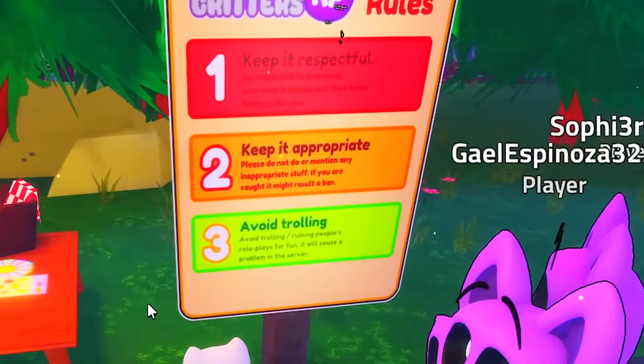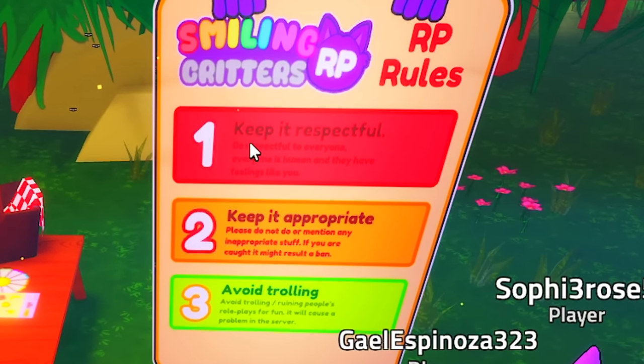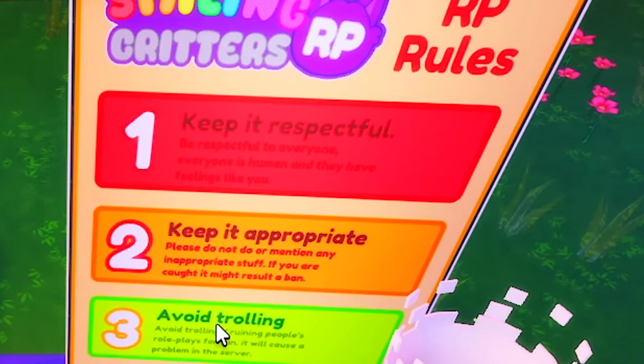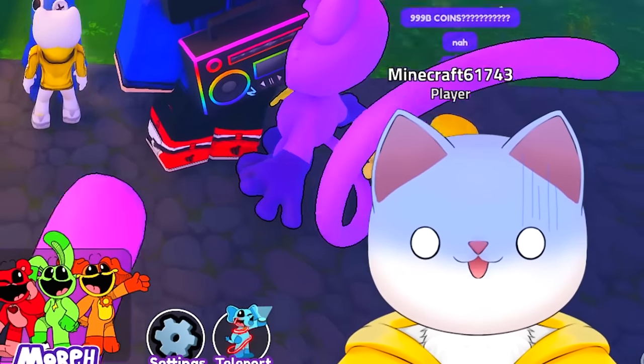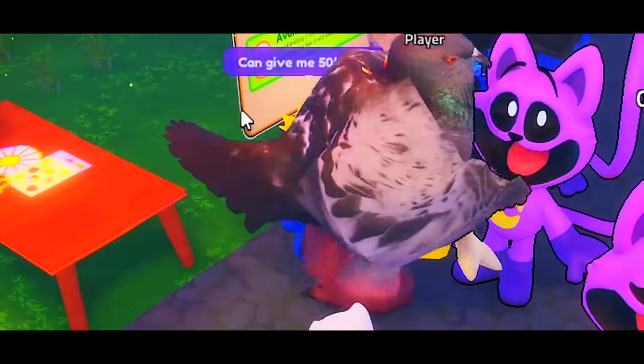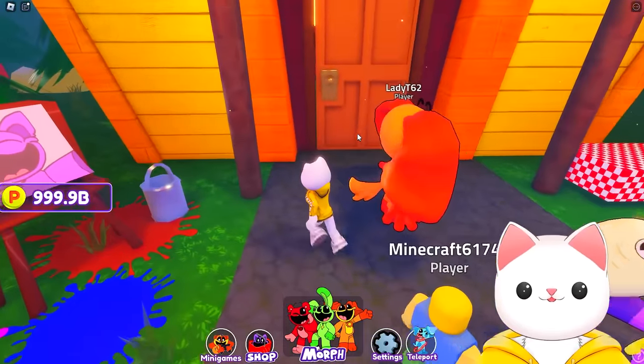I've just noticed we have a Smiling Critters RP rules sign — basically keep it respectful, keep it appropriate, and don't troll. I don't really troll in this game. I allow people to try and win some coins, but unless you're like this guy here demanding coins, I give you an opportunity to win it by doing some fun games.